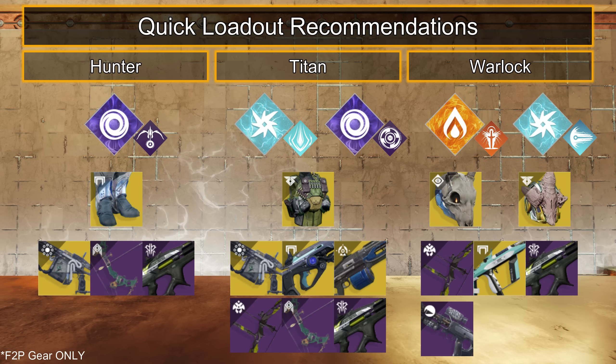For Warlocks, rock the Stag on Solar Well of Radiance for defense, or on Arc Chaos Reach Arc Soul for more offense. Pair with any anti-champ weapon, Wristrunner, and a linear fusion rifle. With Wristrunner, also consider opting for Arc and Verity's Brow to further buff your team's grenades.